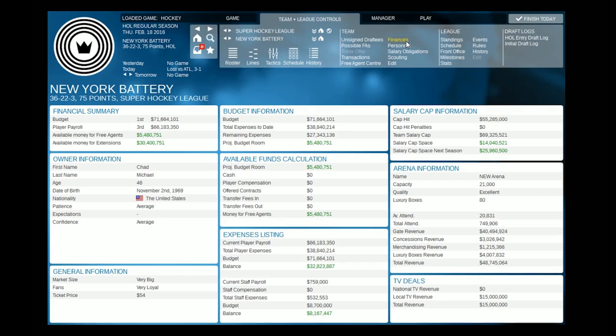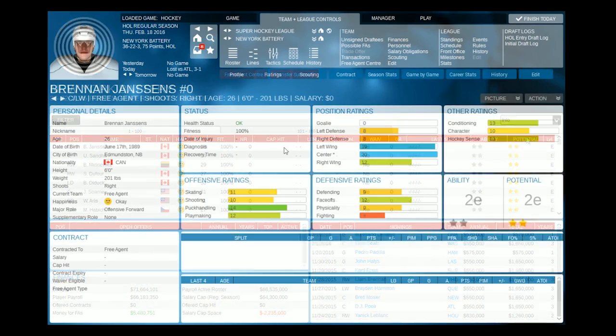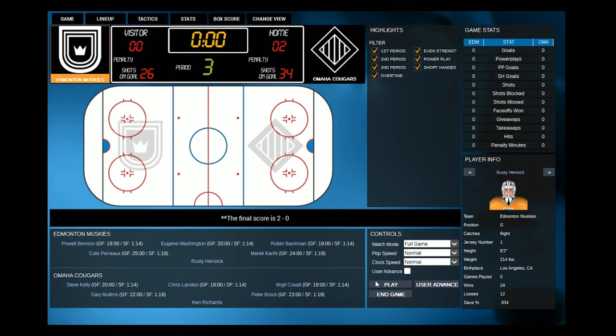But the on-ice game is only half the battle. To succeed, you'll need to master the front office as well. Scout, draft, sign, trade, and train your players to build your team into an unstoppable juggernaut.